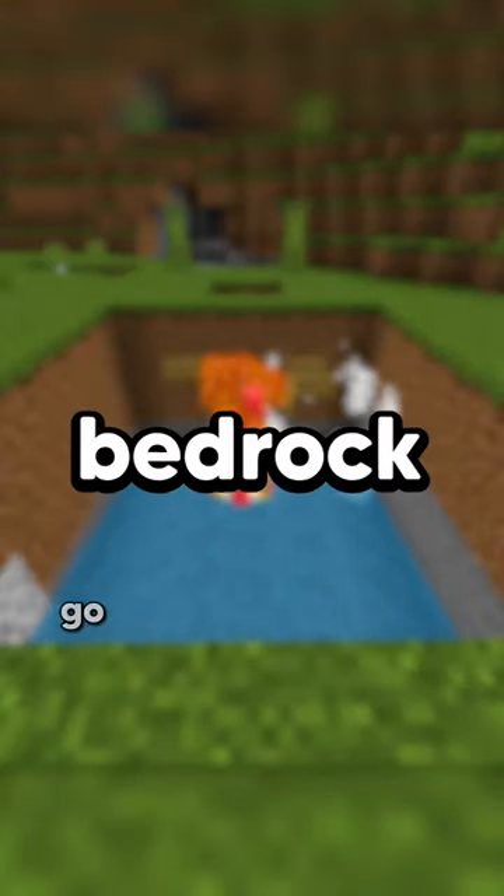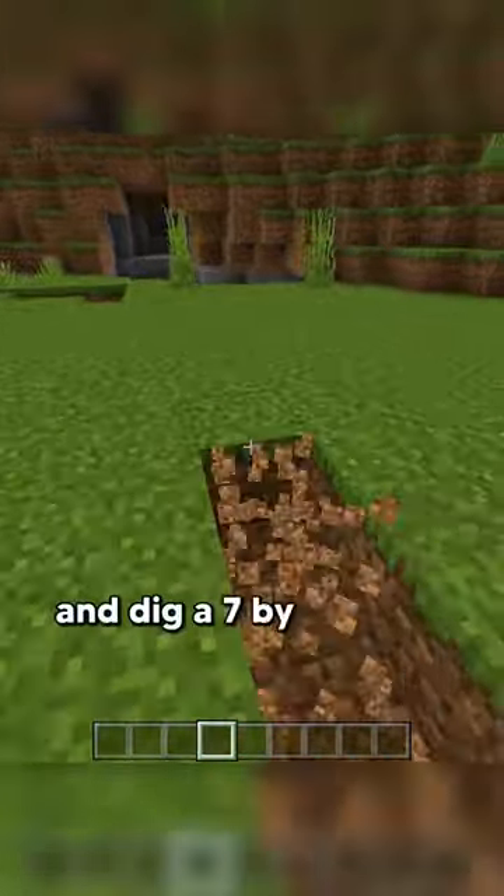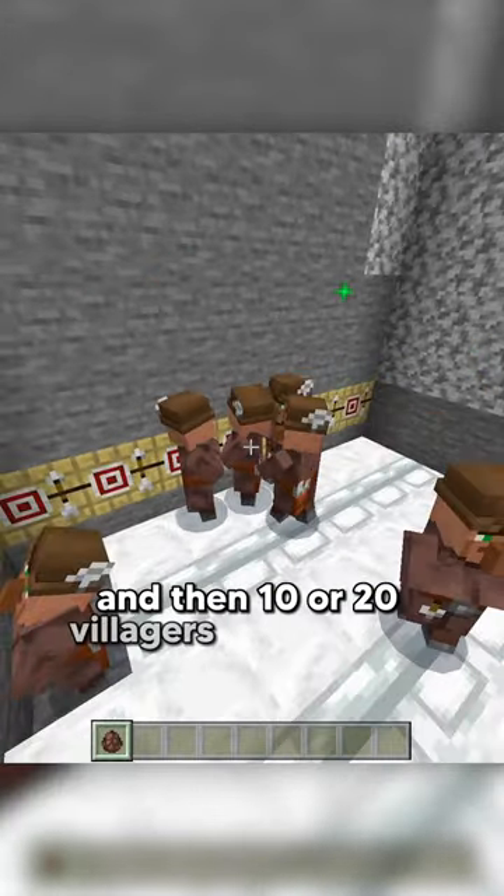How to build an iron farm in Minecraft Bedrock. Go at least 100 blocks away from a village and dig a 7x6 hole 8 blocks deep. Place 10 to 20 beds and workstations, and then 10 to 20 villagers.